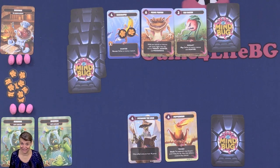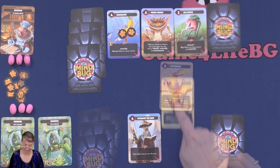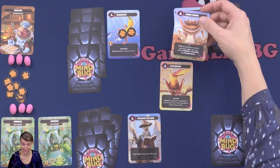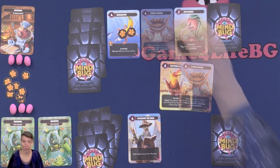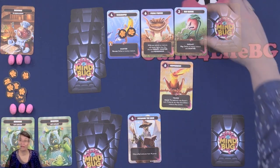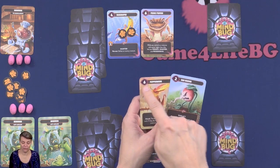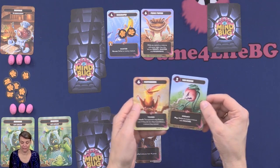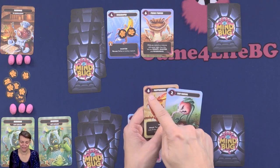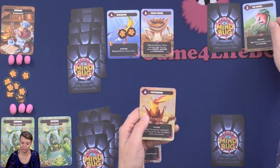Instead of playing a card, you can choose one of your creatures and attack your opponent. They can choose to block your attack with one of their played creatures, or instead of blocking they can choose to lose a life. If they choose to block, the creature with the lowest value will be defeated. There may be some abilities that can alter what happens, but normally the creature with the highest number wins and the other would be defeated.